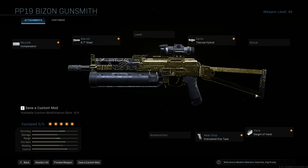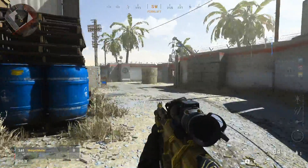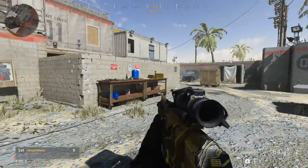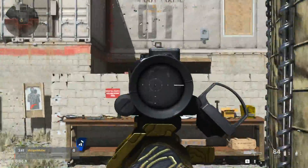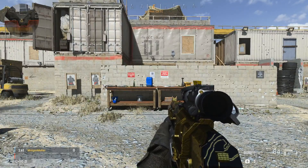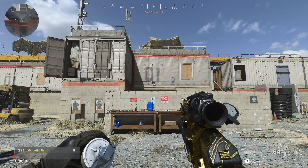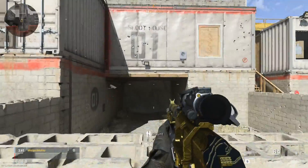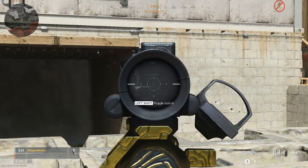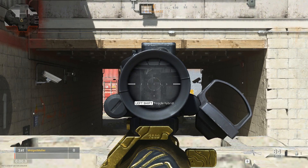Before getting into the long shot and mounted kills build, I'm going to take you in-game to explain how to use it. A big part of this build is having a smoke grenade equipped in your class. On Shoot House — which is basically symmetrical — the spot you want is on either side of mid lane on this wall. You throw the smoke grenade over the wall, wait a second for it to puff up and completely block visibility down mid lane, then jump up on the wall and mount your gun.